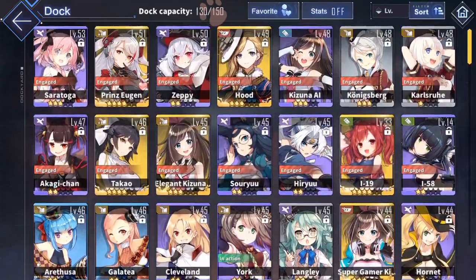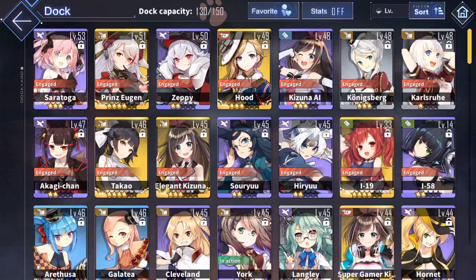As you can see, I have my Saratoga here with three stars because I limit broke her. Basically what that means is I found another Saratoga, so she is now worth more in value, but that doesn't actually change her status as an elite ship — that stays the same. I'll get into that more when I get to how to upgrade these ships.